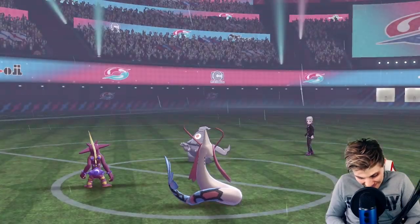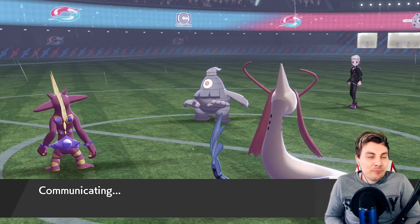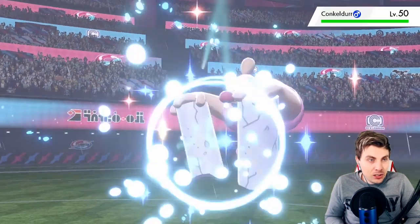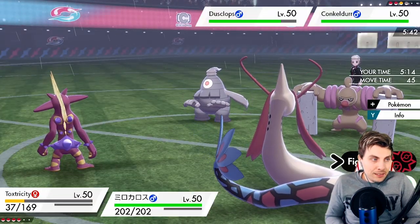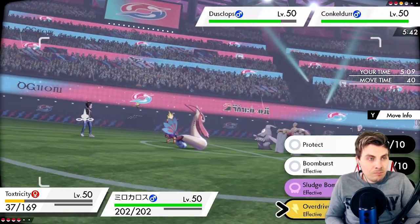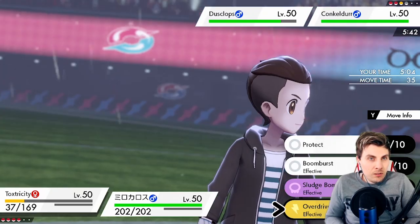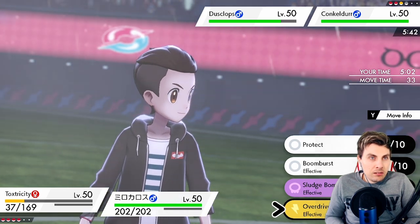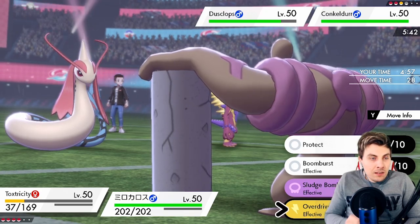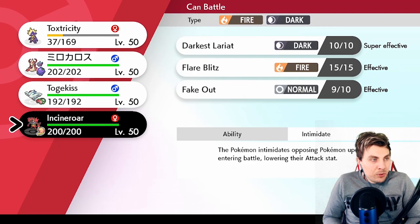Why, Milotic, why do you do this to us?! That's why we should have used Coil that previous turn — that would have got rid of that issue. What do they have left? They've got the Alcremie. I think it's time to switch Toxtricity out and bring in Incineroar here. We'll probably take a Fighting-type attack, but I'm going to go for a Coil at the same time.